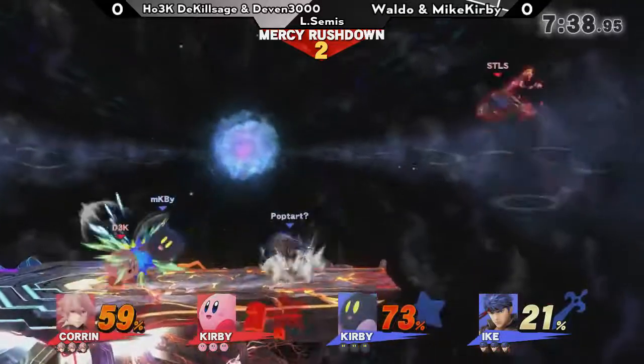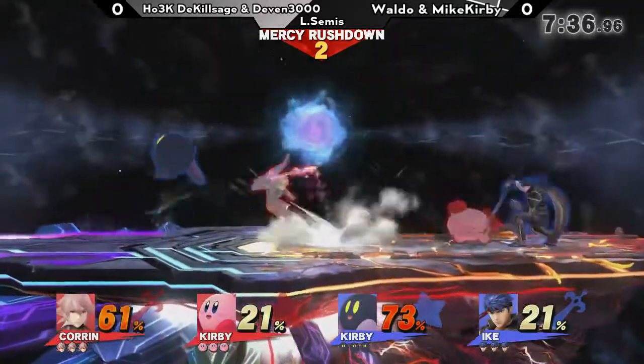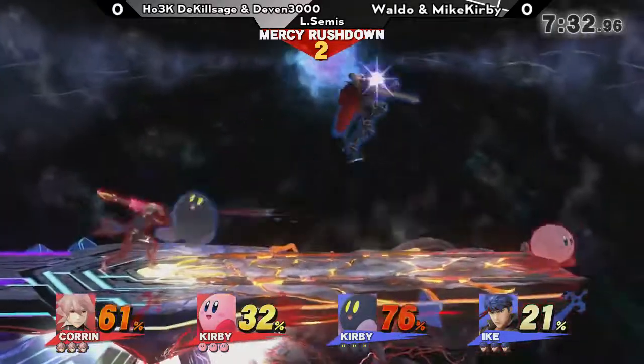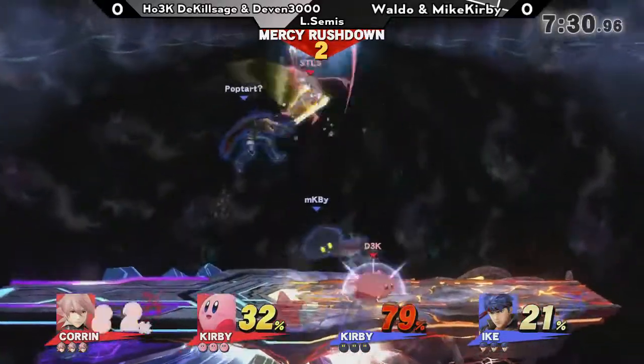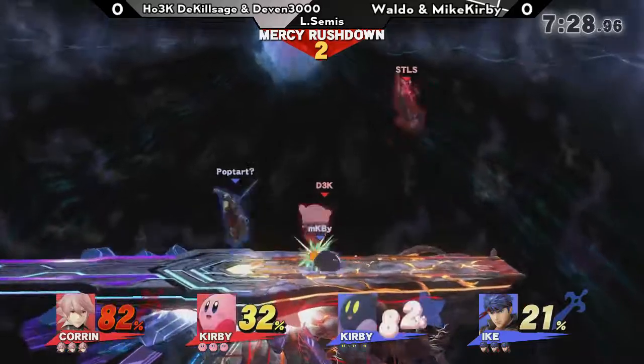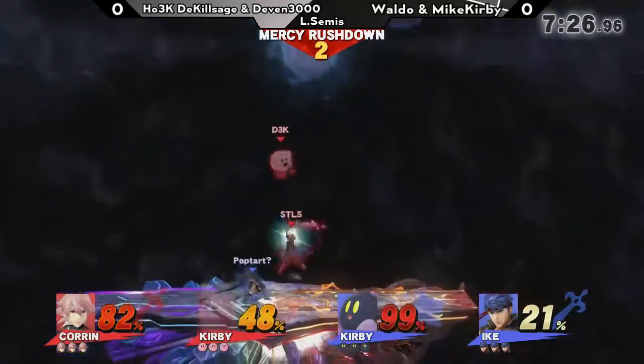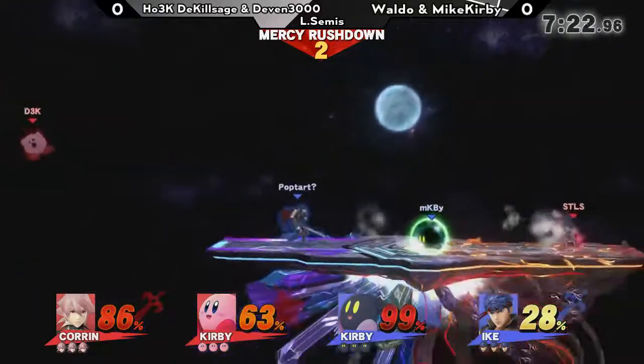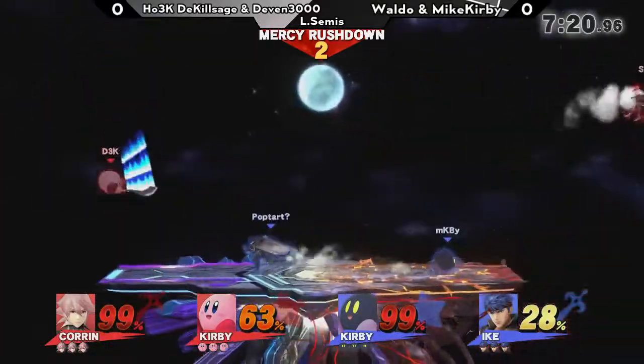I've noticed that Killsage may use counter a lot more in this match-up, especially to counter Ike's recovery. Because you can know what is coming — it's just can you connect it at the right point to actually damage Ike. Because Ike, a lot of the times, he'll try and hit the opponent if they're on the ledge above him, since it has weird hitboxes all over the place and it's hard to challenge.